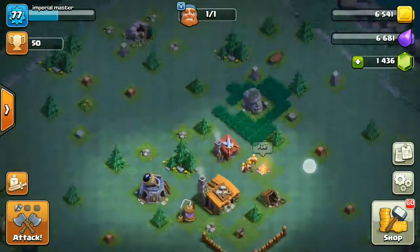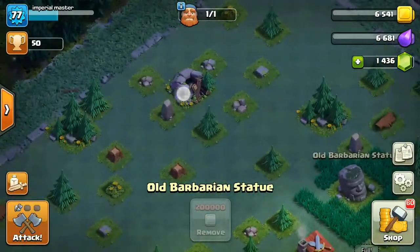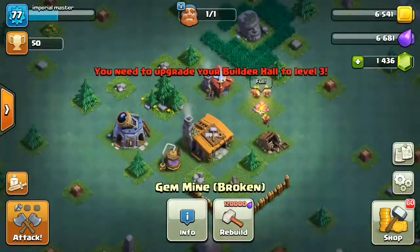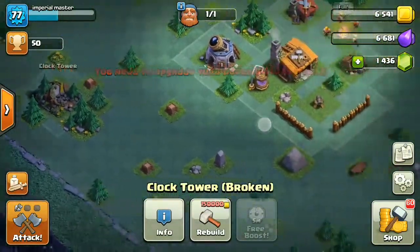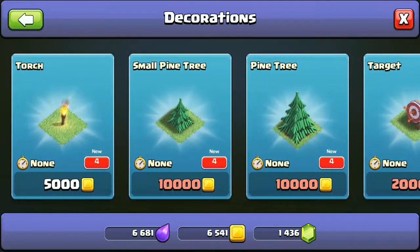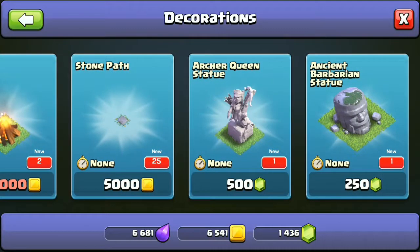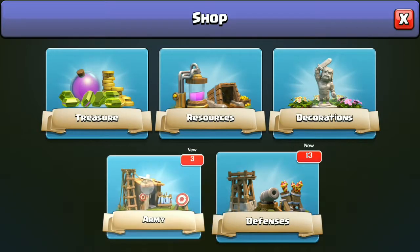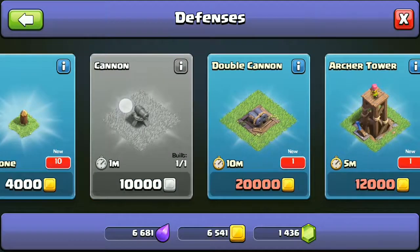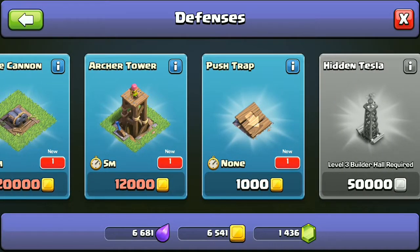Let's collect some resources. What is this — an old barbarian statue? I'm gonna leave that. There's a gem mine — that looks nice, though it'll take some time. There's a clock tower too. And there are small decorations you can place — and an army camp as well.